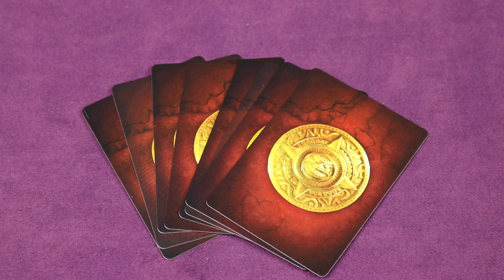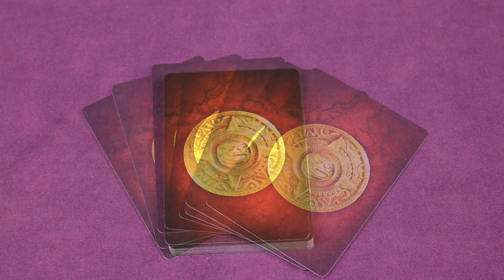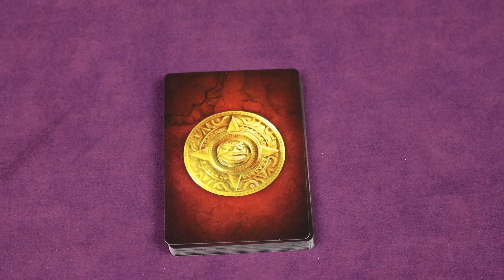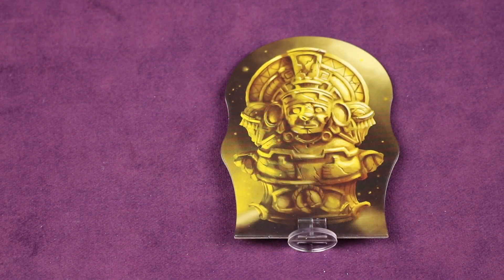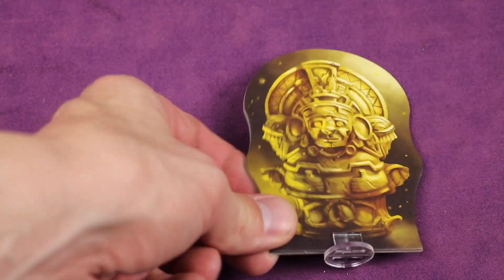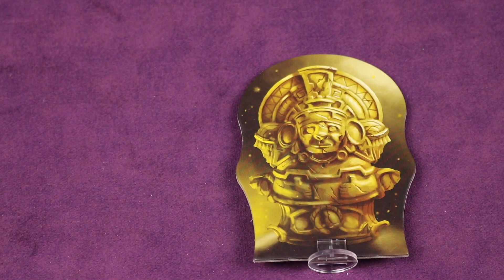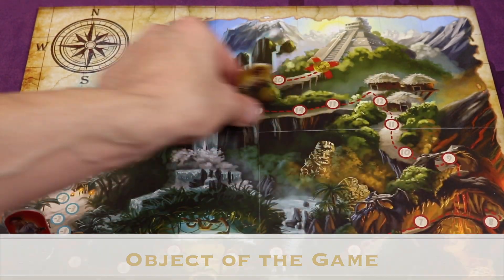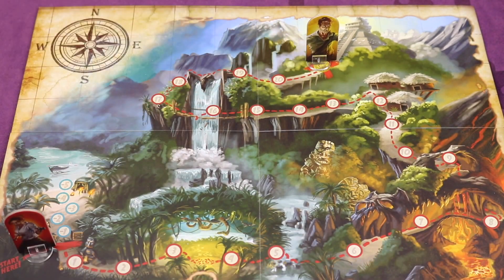Once you get the cards you can look at them but keep them secret from everyone else. The rest of the deck gets put off to the side with a space next to it for a discard pile. The player who most recently went on a journey takes the first player idol and begins the game. The object of the game is to journey through the different terrain and be the first player to reach the temple at the end of the day.